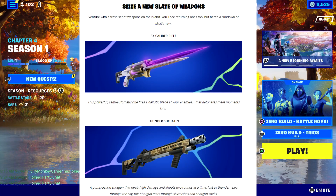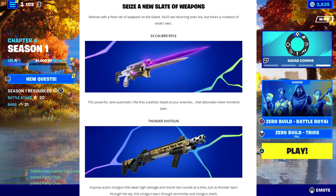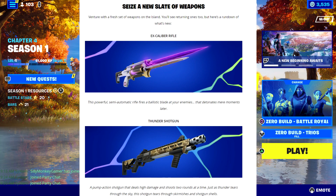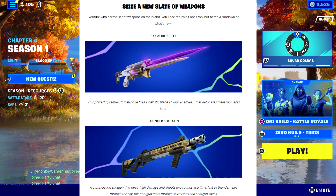Now let's talk about the brand new weapons. First is the X-Caliber Rifle — a powerful semi-automatic rifle that fires a ballistic blade at enemies that detonates moments later, kind of like the Boom Bow but shooting a blade. It can damage on hit or blow up nearby. Next is the Thunder Shotgun — a pump-action shotgun that deals high damage and shoots two rounds at a time.